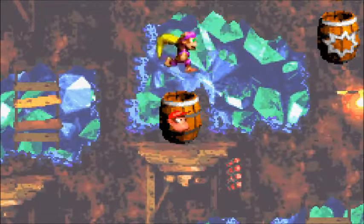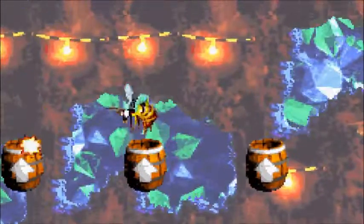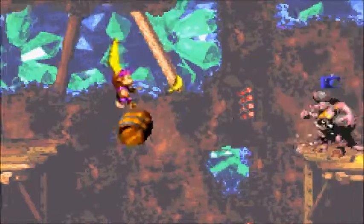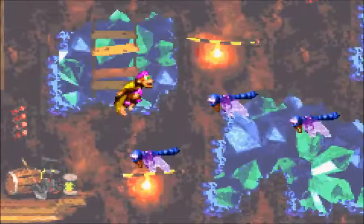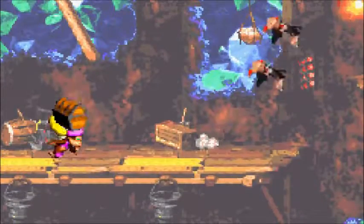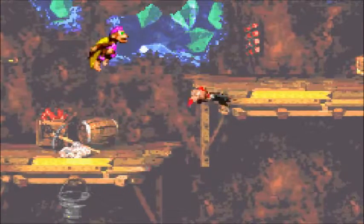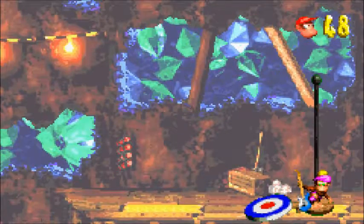We're gonna do a roll jump to get that coin. Use these enemies as a platform to get to the bonus barrel — and we get to find the Krem Coin. You do have to move left and right in order to change direction in these barrels — it doesn't do it for you. Where'd the O go? Now we're keen of nothing. This can be tricky to get — the feather. But we did it with style.